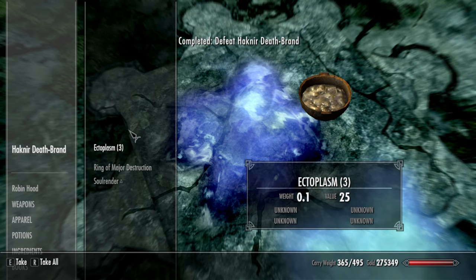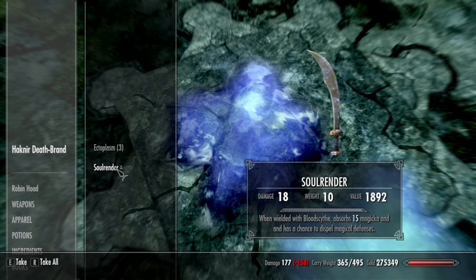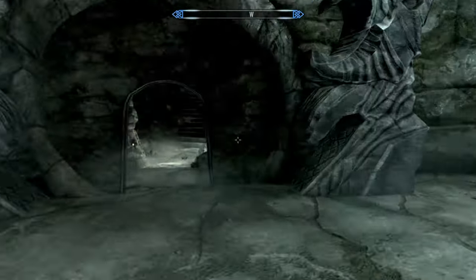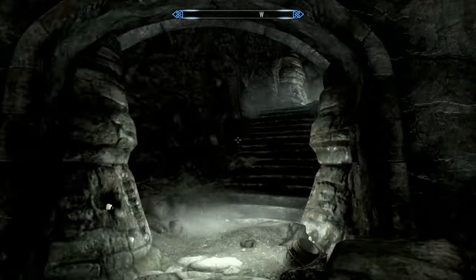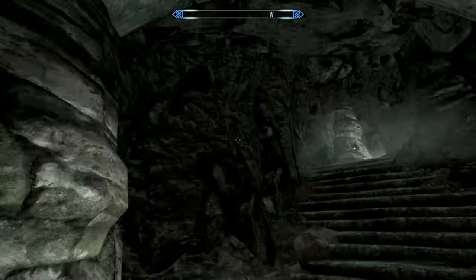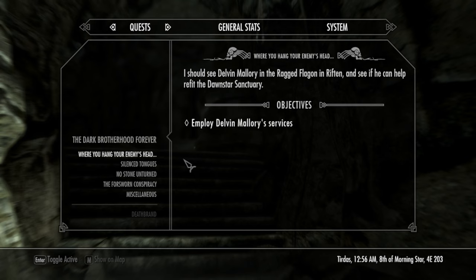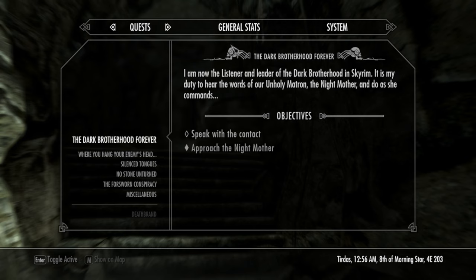Once you've defeated him, his ghostly remains will be right here — open or search him. You get this and another sword if you want to use a sword. Once you've done that, the door will open up and you can just leave. I hope this episode helped you and I'll see you on the next one.